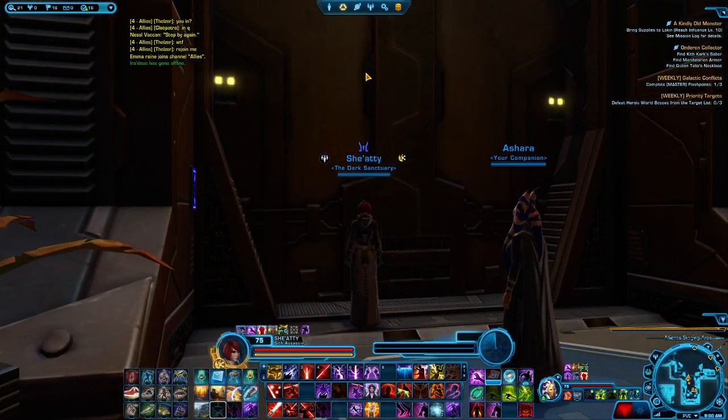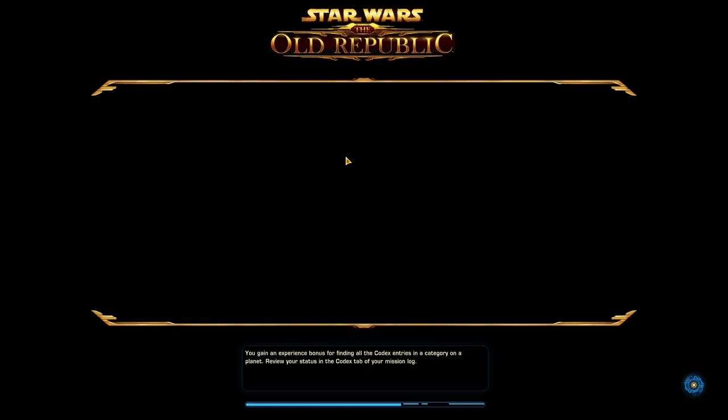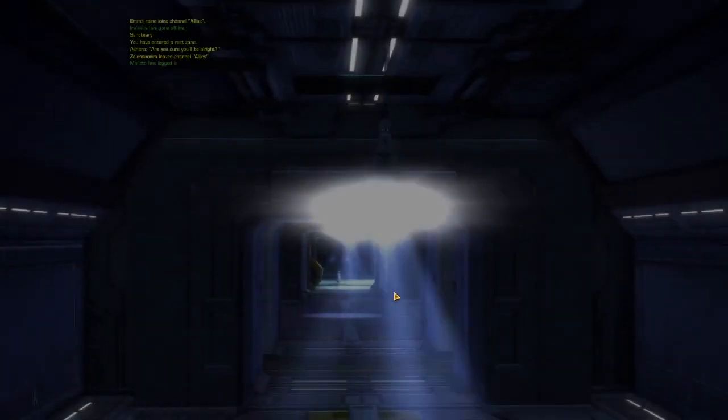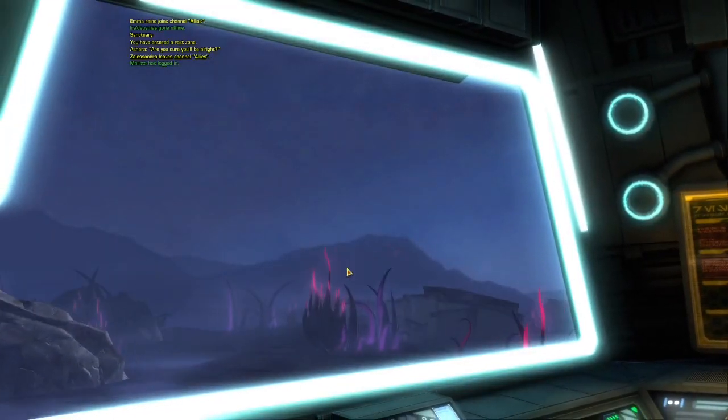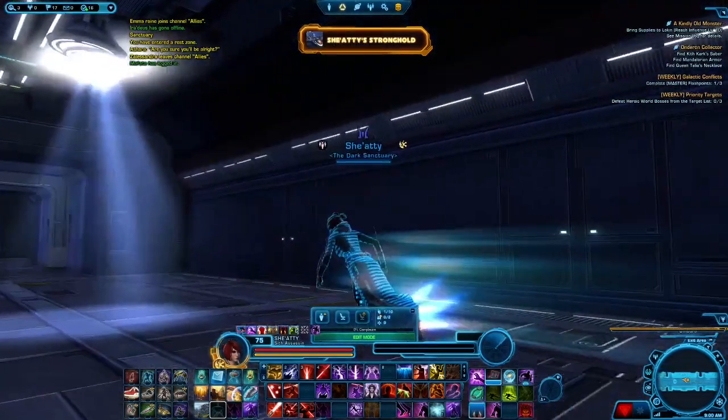The stronghold is a train. This is a smaller stronghold than most — it only has two expansion rooms — but it's a train nonetheless. It's kind of neat to have whether you're into strongholds or not. I haven't decorated mine yet and I saved the unlocks to show everyone. You get a nice cutscene when you enter.